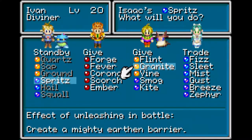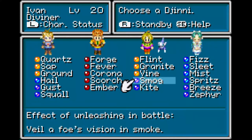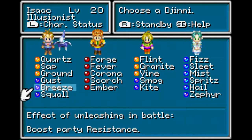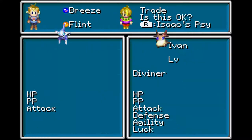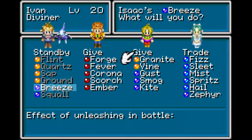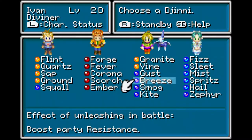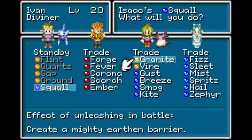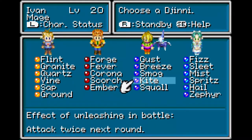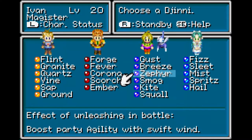Spritz. Hail. You may be wondering why we're going back to Angara. You might be able to put together what we could do. Scooby-dooby-doo. And finally, you. And double finally, you. There we go. We use Lift on boulders.